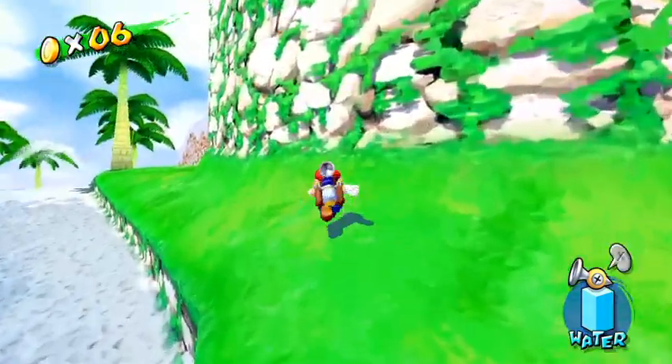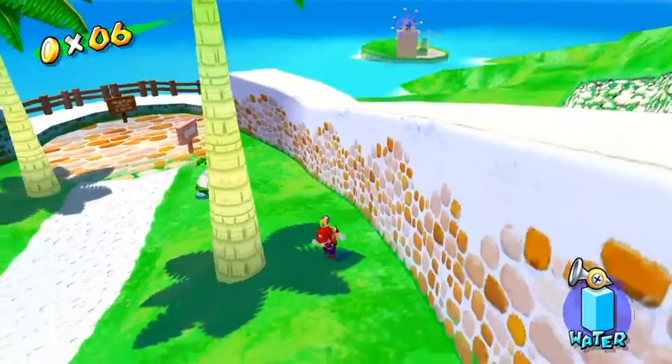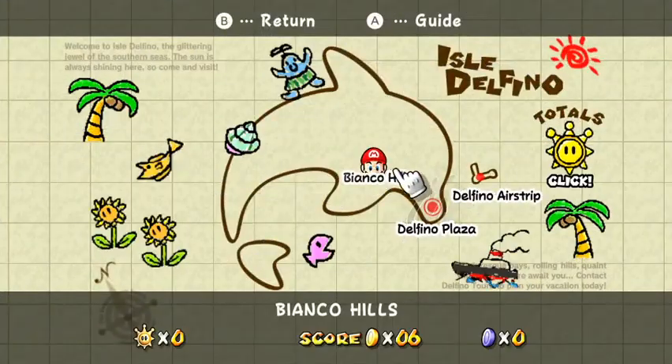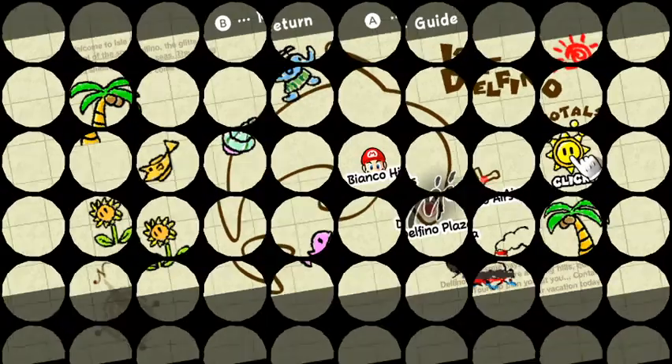Let me do a little bit of exploring. Let's look at the map here — oh, that's not the map. Oops. This is the map. As you can see, we're here in Bianco Hills. Delfino Plaza of course is right here, and this was the airstrip where we began the game. You can see that we got no Shine Stars at Delfino Plaza, but we did get one at the Delfino airstrip — just a little bit of a recap there.